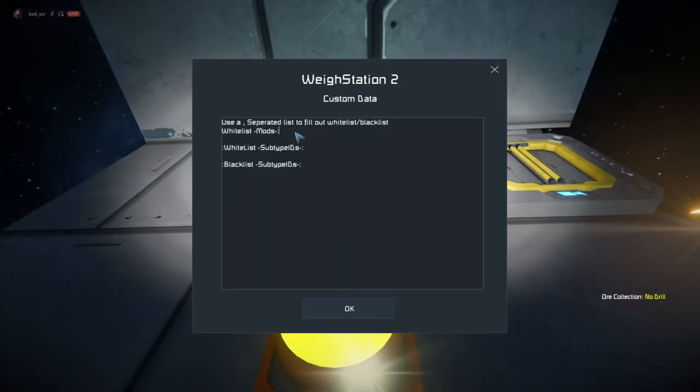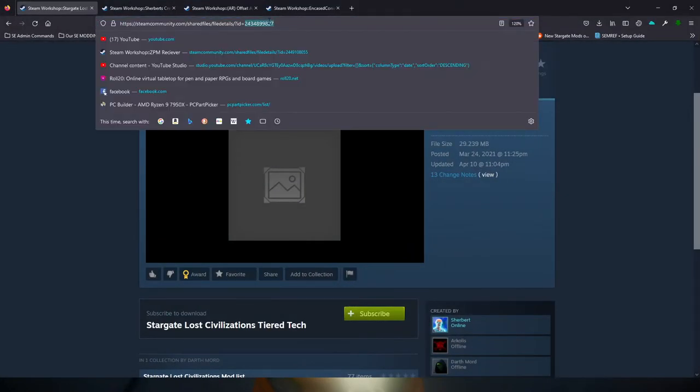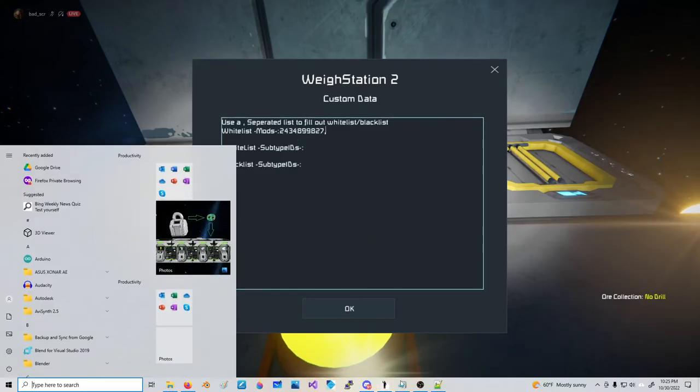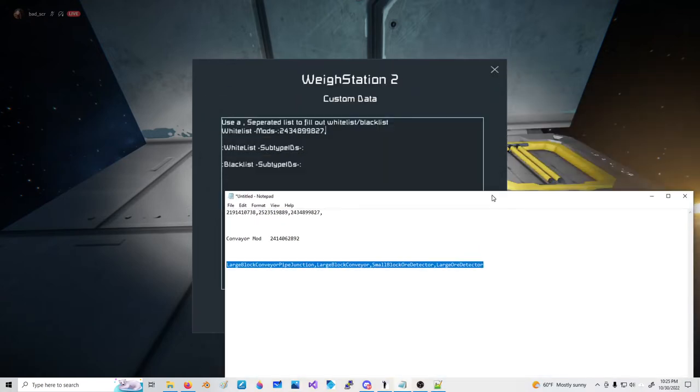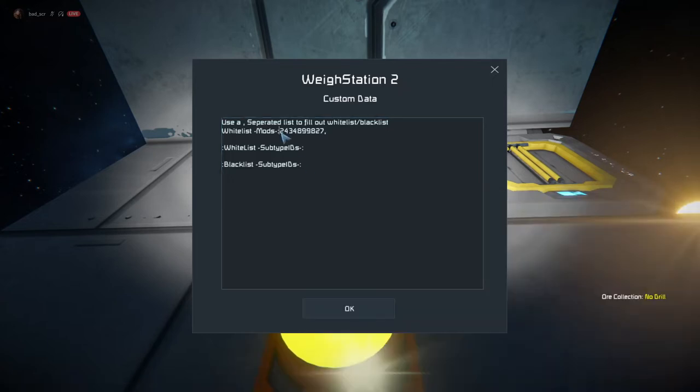The whitelist here represents the mods that would be on the destination server — things like Tier Tech and a few others. Get those listed there and end the list with a comma, then click OK.